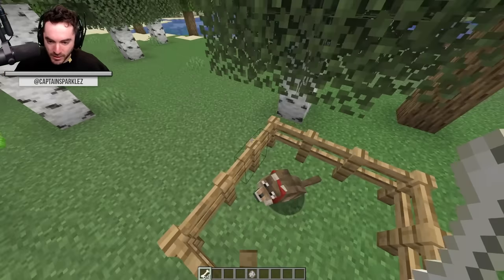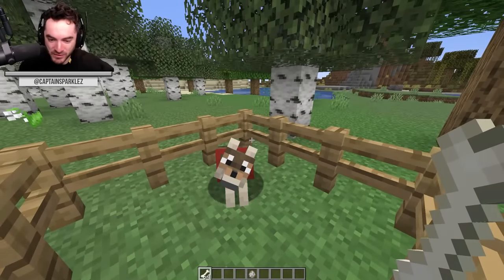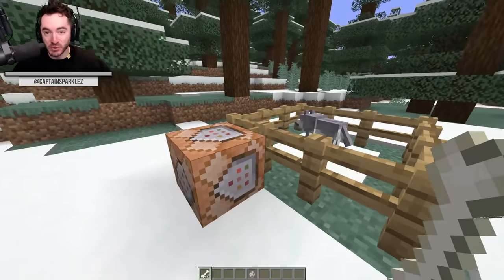We can tame it if we want, and now we have a lovely pet woods wolf. But that's not all — there are so many more to go through. This is an ashen wolf.